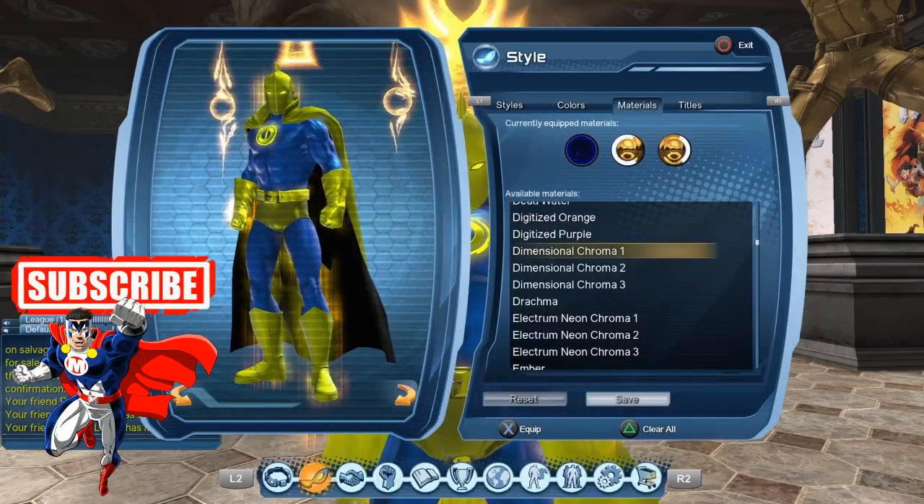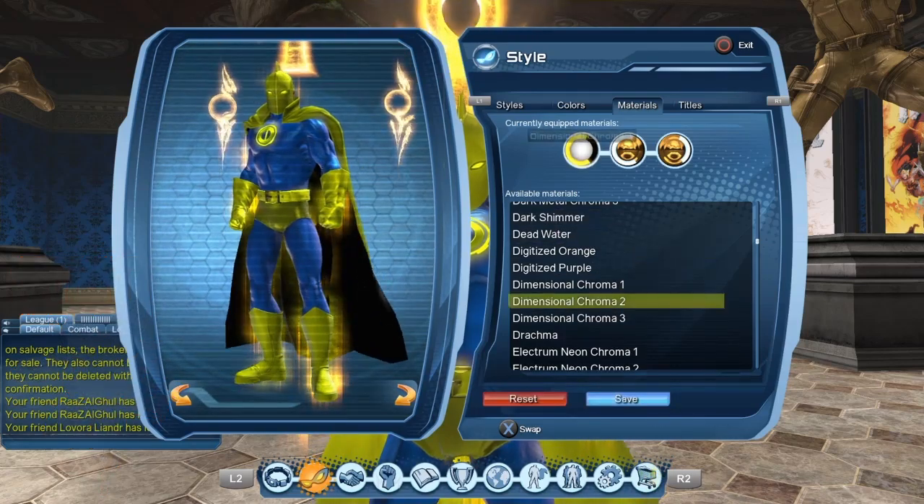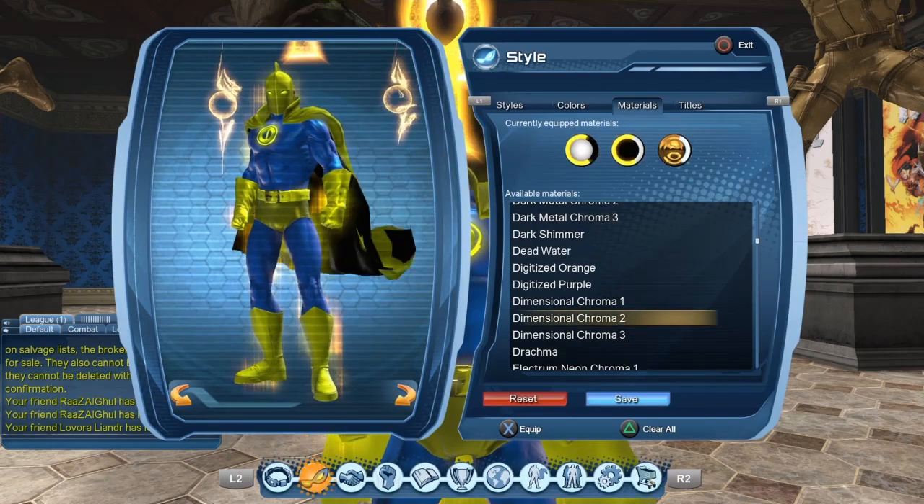Once you consume the material you have to go to your style tab, then to your material tab, and equip the materials. So let's do that right now.